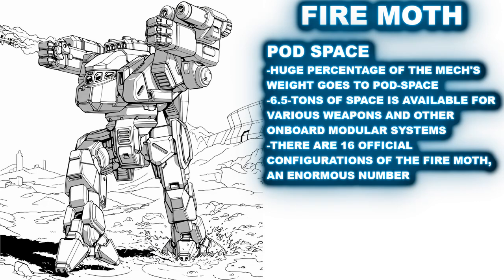Despite its huge engine and other components making up much of its valuable tonnage, the Fire Moth comes with a proportionately enormous 6.5 tons of pod space to dedicate to other systems, including weaponry. Still, despite this comparative abundance of pod space relative to its overall weight, its space still needs to be used wisely. There are 16 official configurations as of the making of this video, so I will just be picking a few which I find interesting to talk about.